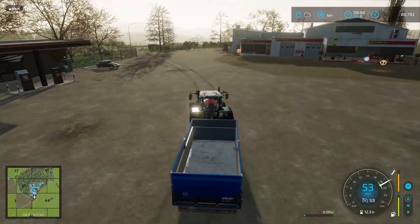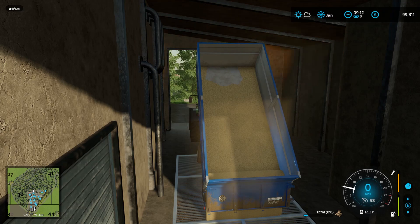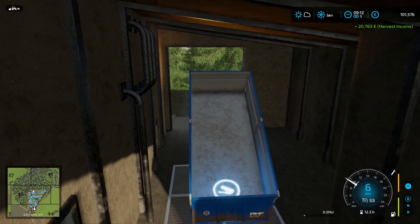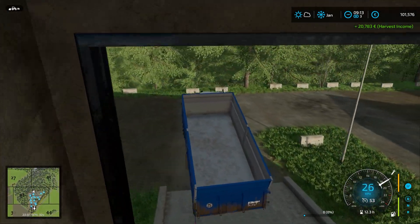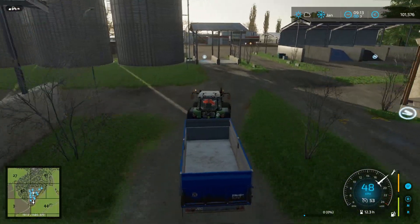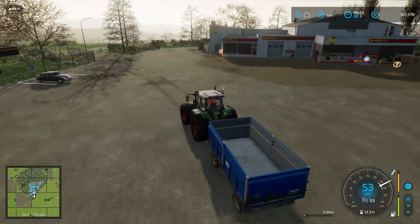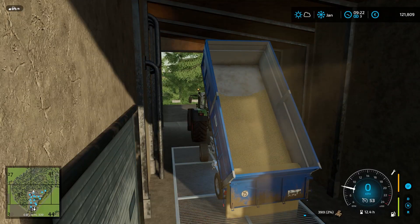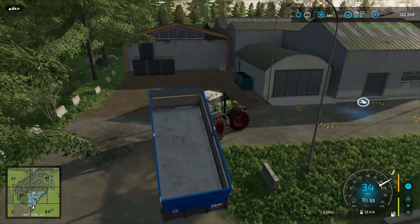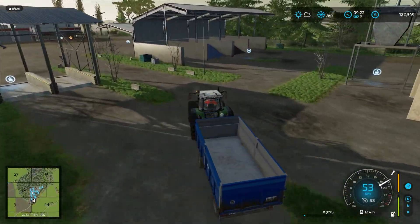Let's go load up the oats and get those sold as well. Here goes the first load — 20,783. Very good. There's one more full load and then a little bit remaining. This next load should be around the same amount, and the last load should be a little bit less — only around 3,000 liters remaining. And 20,773 — I'm guessing the price is decreasing. Still a pretty good price.